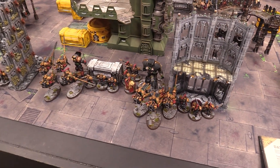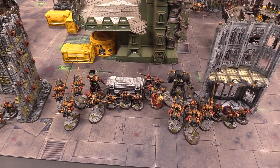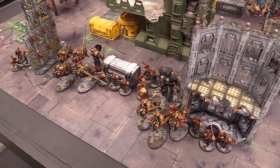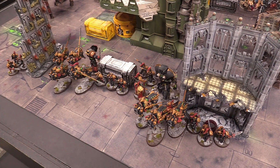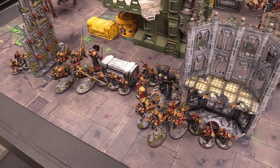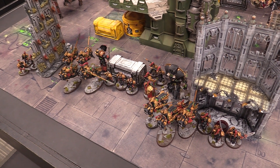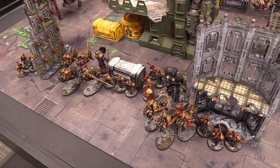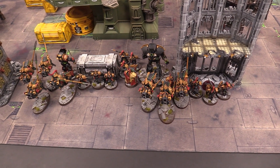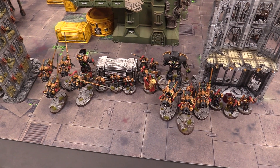We're both going to click up an extra command point — we're both at three command points now. For my three martial katas, I went Dakotari, Rendax, and Kaptaris, and I'm going to do them in that order. Dakotari is going to be first — this is a bit of a throwaway one. I'm going with stance two, which allows me to add one to my attack characteristic and bring my damage characteristic down to one. It's not going to be huge this game, so it's my throwaway turn one.